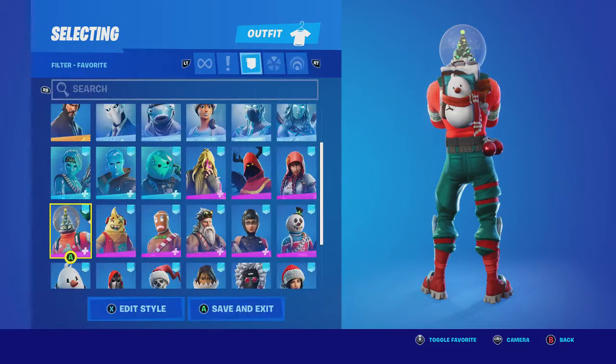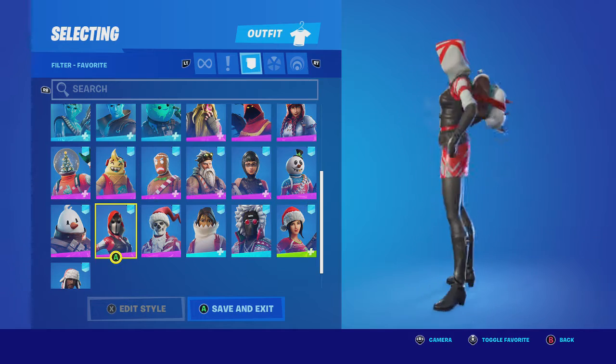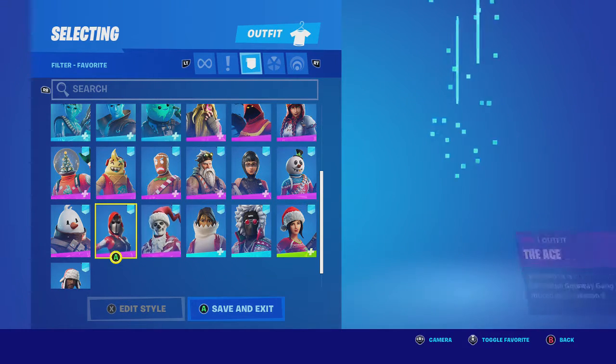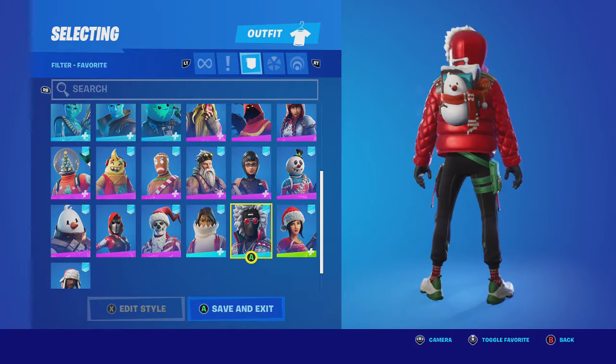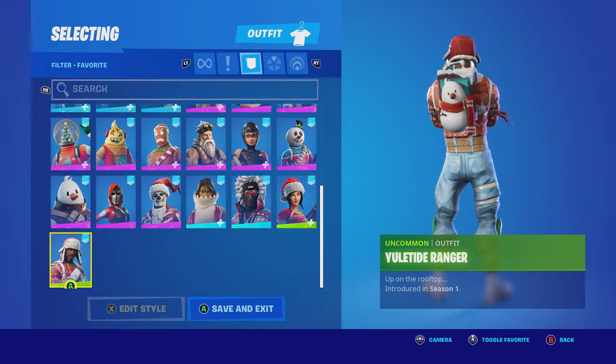Globeshaker with his default. Snowmando. The Ace because of the red and white. Sidney with Yuletrooper. Cozy Chomps, Carve, Jolly Jammer, and then Yuletide Ranger.